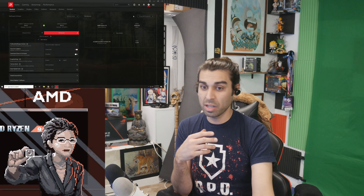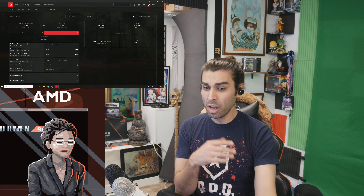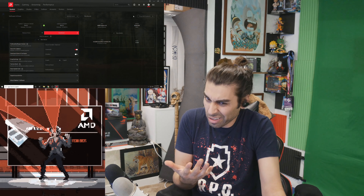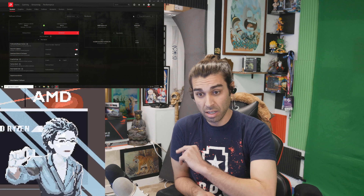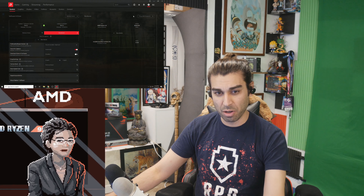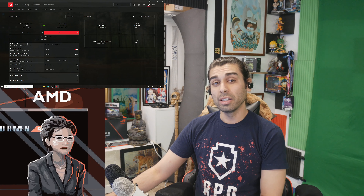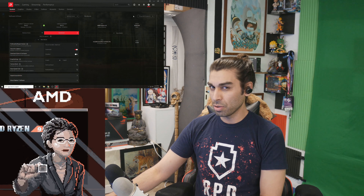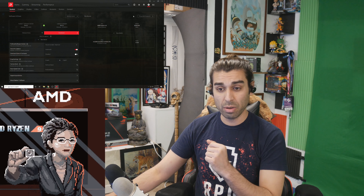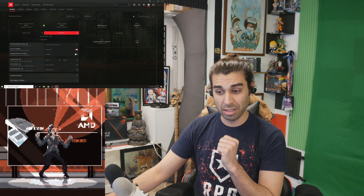It'll say preference of software version and you can go plus optional or just have the recommended. For people that have subscribed, they've mentioned that they just like the standard, and now you do have that portion of just having the standard push through when you need to update rather than relying on optional. As Lisa Sue powers up in the background, we're about to power up some patch notes and get down to some fun things we'll be doing with overclocking.